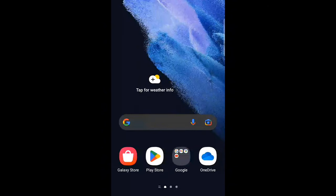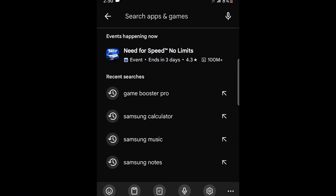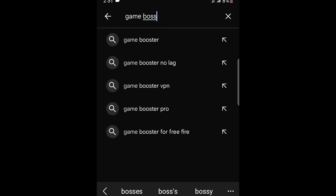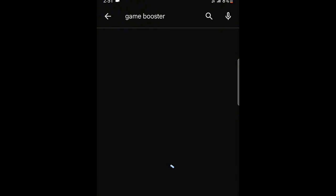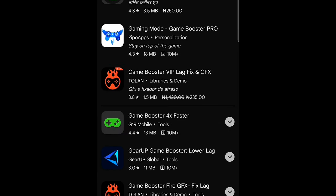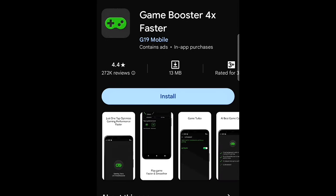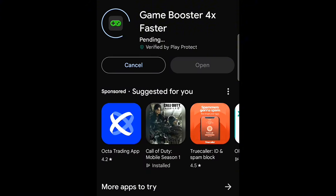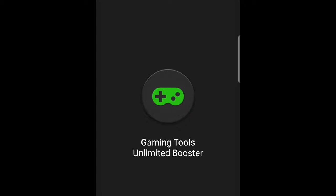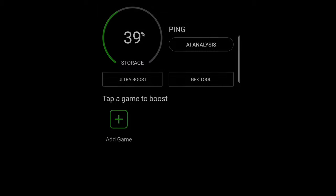Then go to your Play Store and download Game Booster 4X. You can download any better gaming booster you know of, but I use this gaming booster. After downloading it, add Truckers of Europe 3 and all other games to it.